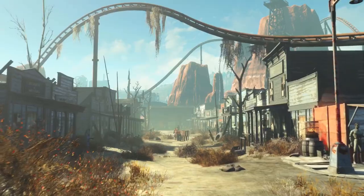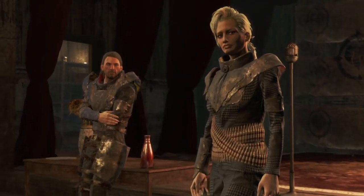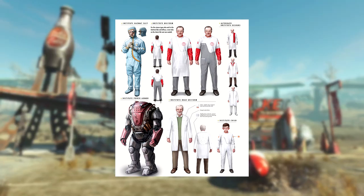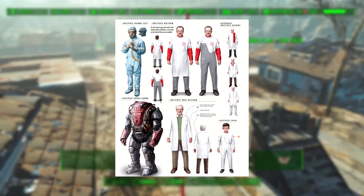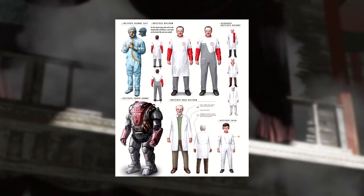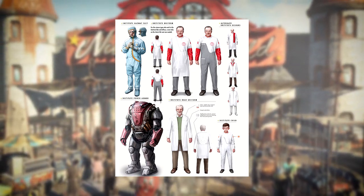I want to start off with a couple of pictures and why I think they could possibly show up in this DLC. The first picture has a lot of Institute designs, and you'll probably notice that one little design didn't make it into the base game or any of the DLC so far — that is the Institute power armor. This is official concept art from the folks over at Bethesda, and holy crap that looks amazing.